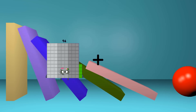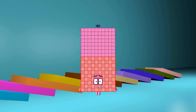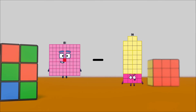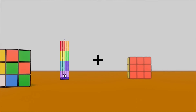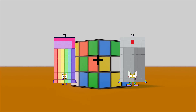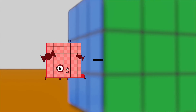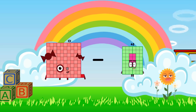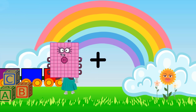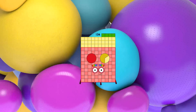94 plus 86 equals 180. 81 minus 24 equals 57. 78 plus 91 equals 169. 101 minus 48 equals 53. 80 plus 54 equals 134.